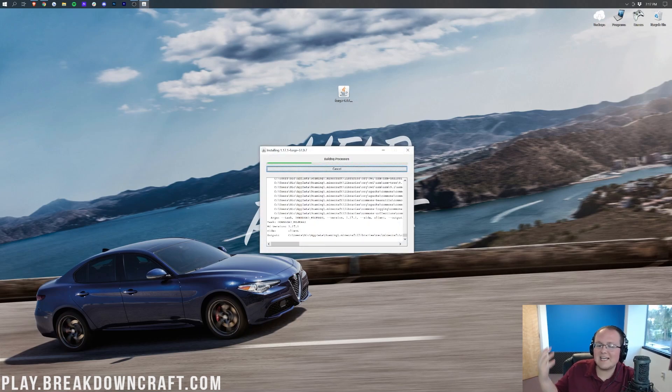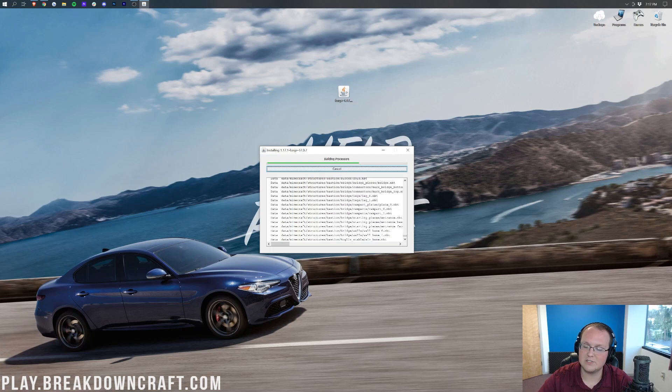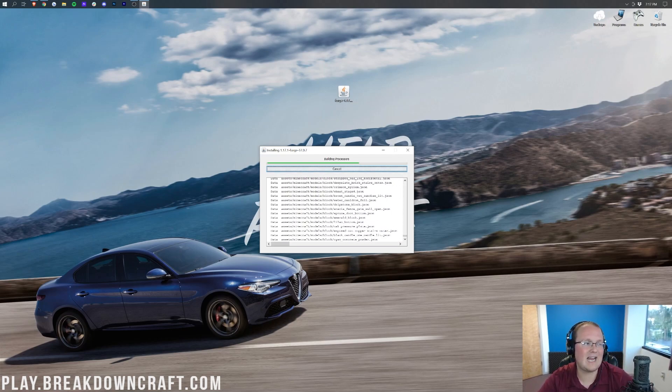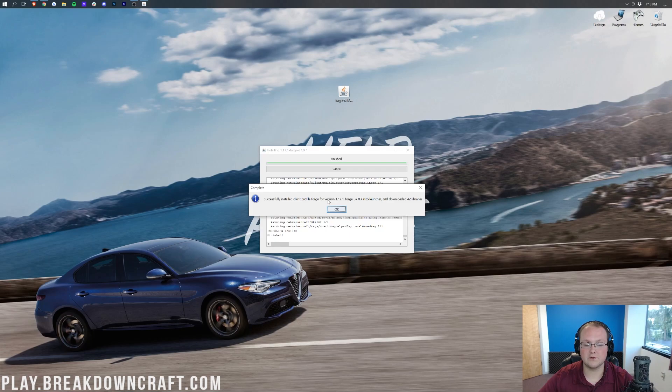In the installer, all you want to do is click Install Client and click OK. That's going to download and set up everything Forge needs for Minecraft 1.17.1 — classes, models, block states, everything. I'll do a quick jump cut until it's finished. By the way, if it freezes, don't worry about it — that's completely normal. It may even freeze at 100%, and that is also completely normal.